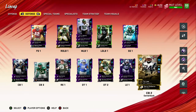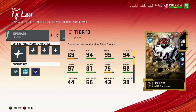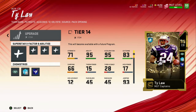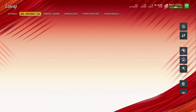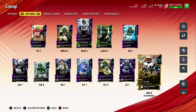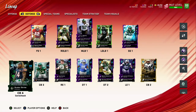Once Ty Law gets another upgrade token he'll go up to 99. I think he'll need three more tokens — he's 96 right now, so one, two, three more tokens and he'll go up. He'll have 95 speed, giving him 94, then 99 speed by end of game. I have two slot corners — Ty Law played mostly slot and number one for the Patriots.